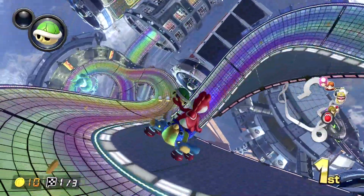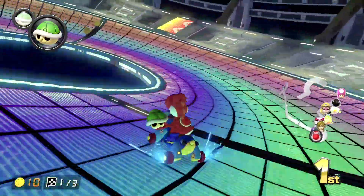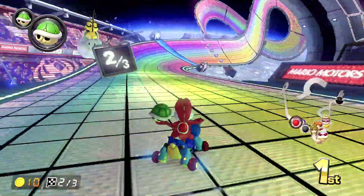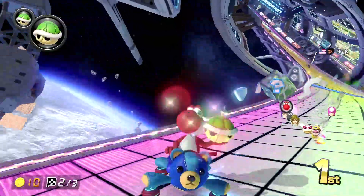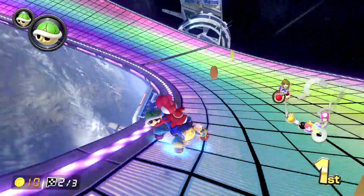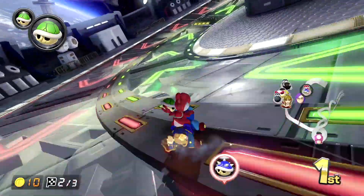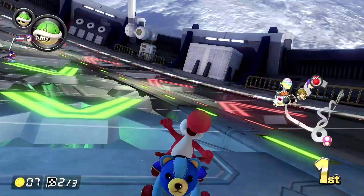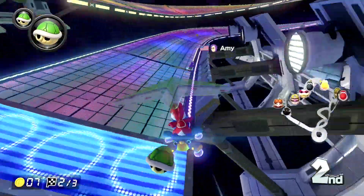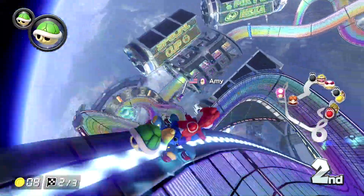I kind of like the feel of it a bit more. We're at 10 coins. Everything's looking good so far — got a slight lead, just gotta keep it. And here comes the blue shell, no surprise. Okay, we're still in second, we're good. Yeah, there's people in this room with like 9999 VR — I think there's two people in the room with that right now.